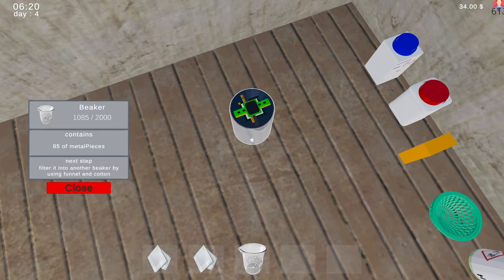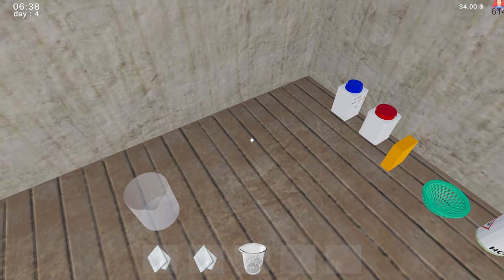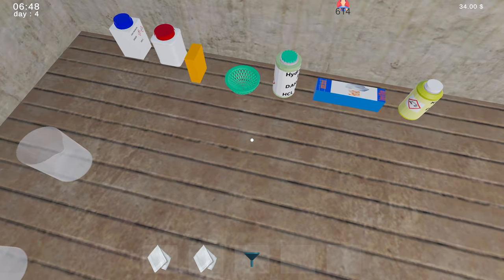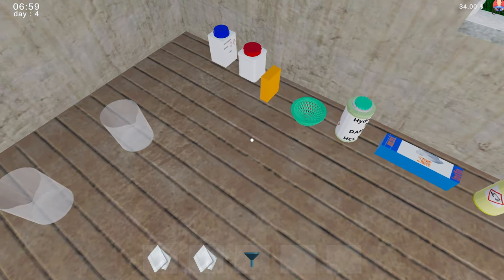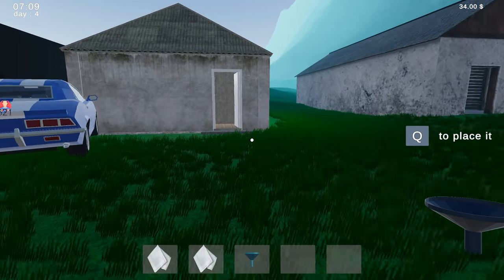So then we take this — I thought it said I needed cotton. Maybe I was wrong, maybe I'm the idiot. Okay, now what? Filter it into another beaker by using the funnel and cotton. Okay, so there's some other beakers here. Place that, and then we need to get the funnel. Take funnel. Okay, so how do we empty the funnel? Can we just — is this garbage now? Yeah, that is garbage now.